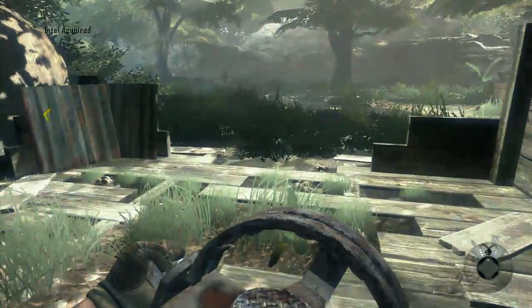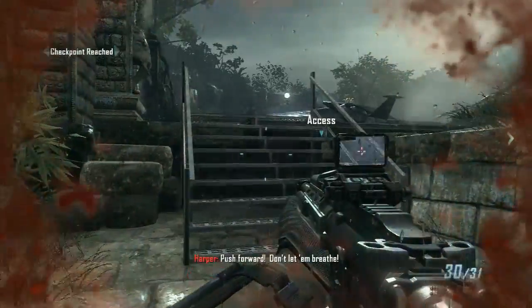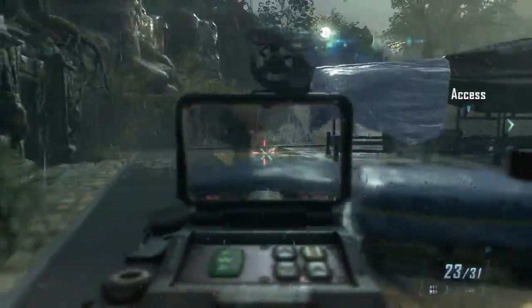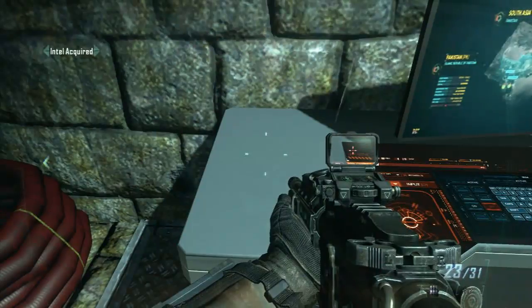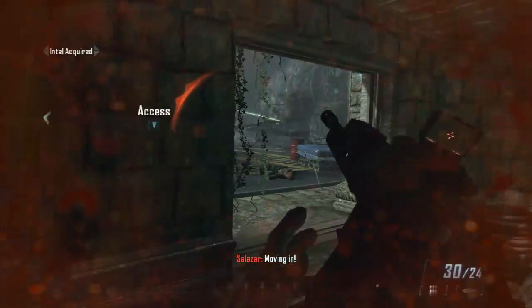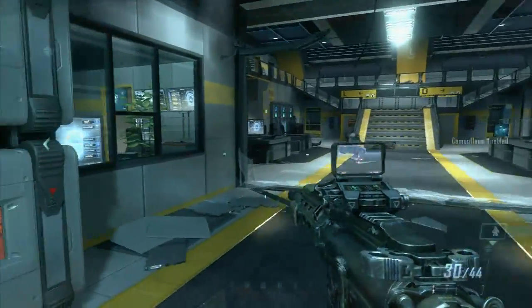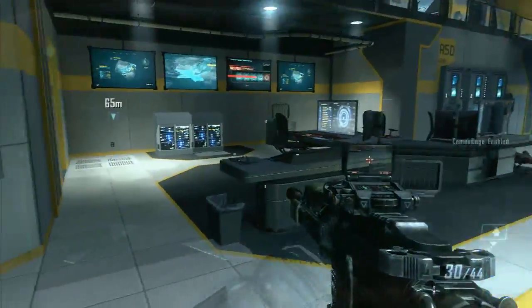Then we go to our first future mission, Celarium. We'll come up here and there are some drones and some guys to kill. We just go to the left and inside here — Intel in the future looks like tablets. Then when we get into the facility, we're going to be fighting in here with this big staircase in front of us, and we just turn left and go into this side office, and it's on the desk here.